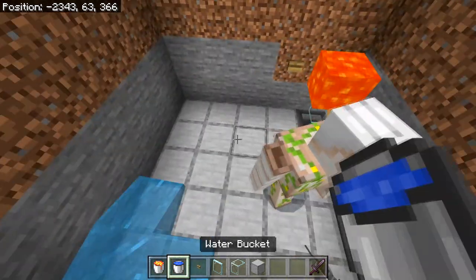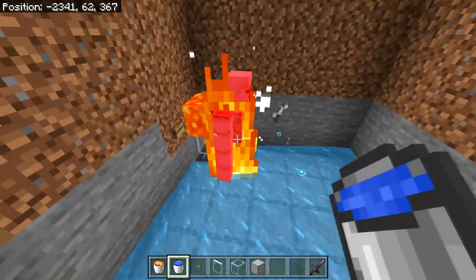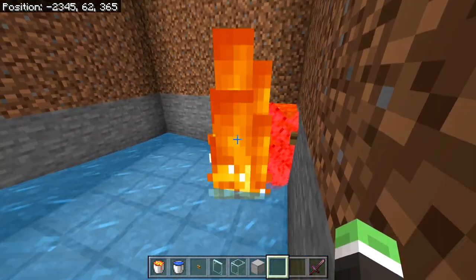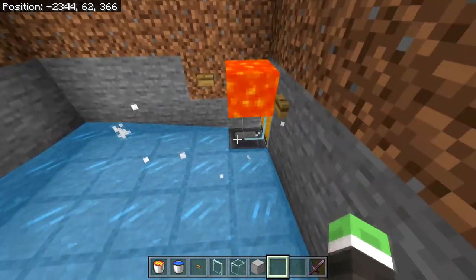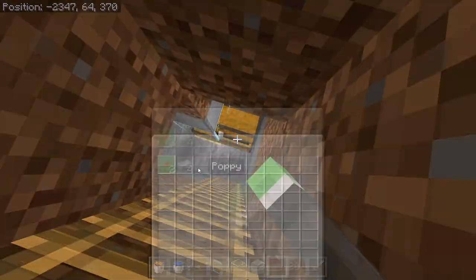Place the lava right there between the buttons. Then place a water bucket at the top and the iron golem will fall into the lava and be killed. The items will drop into the hopper. As you can see, the iron golem died and the items went straight into the hopper and chest.